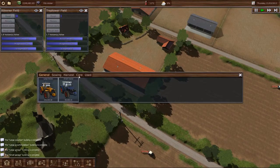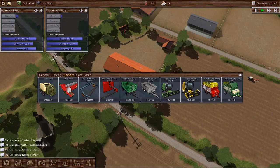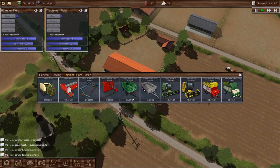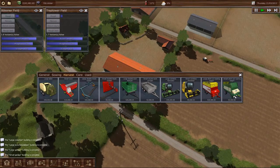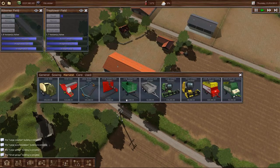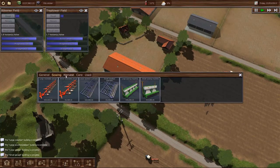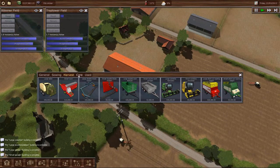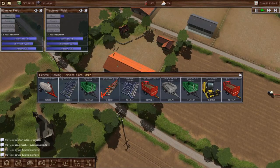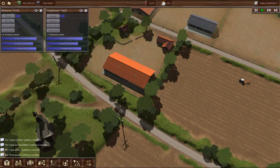Now that our second garage is built, we can buy our little combine harvester and a small loading wagon. I believe that we now have pretty much one of each to get us through.